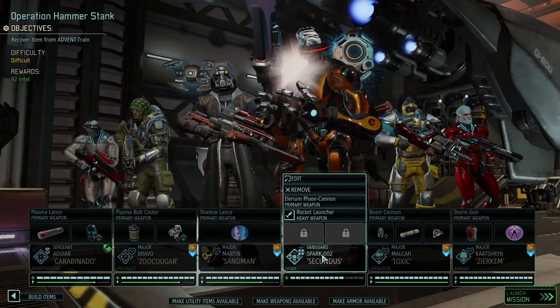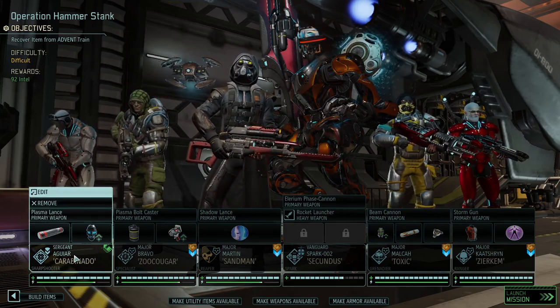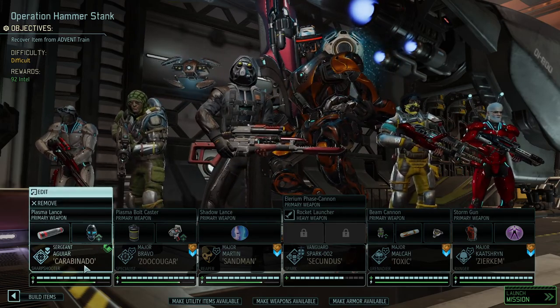We got Secundus, Sandman, Toxic, Zerkim, Subhuger, and the only step-in is the newcomer Cabonaro.